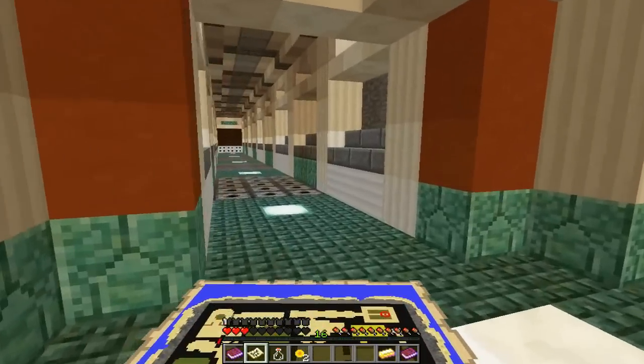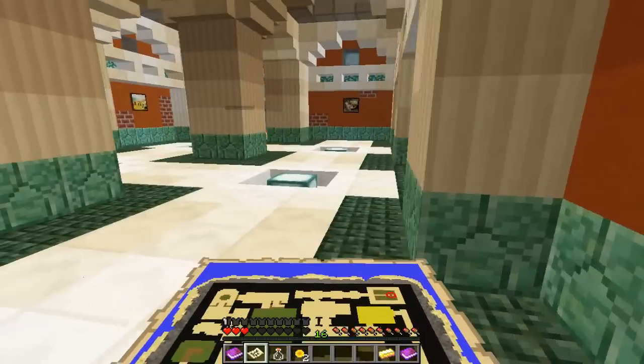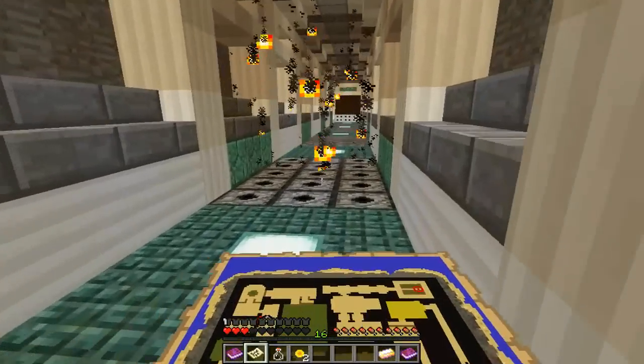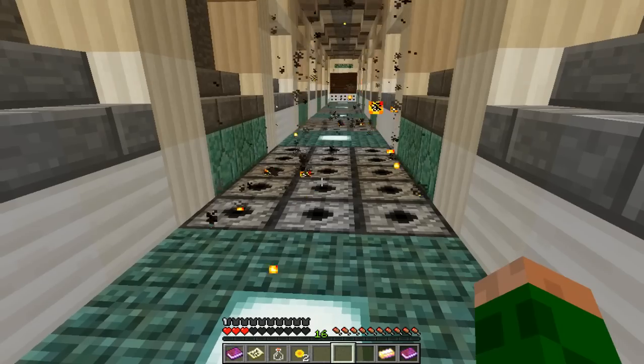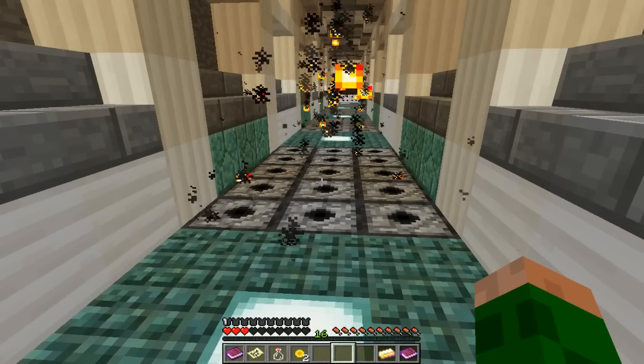I'm after finding a hallway here, tiny general, and there's like a fire trap in here. So we're going to have to be careful — there's fire screwing out. Oh, more fire. Wow. I've only got three hearts of health left.